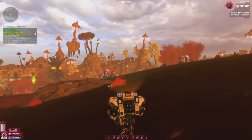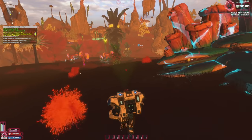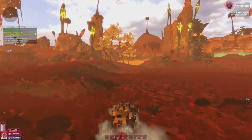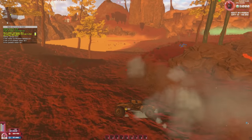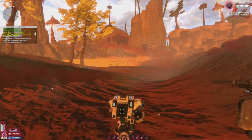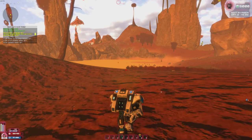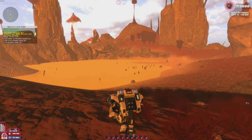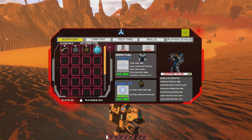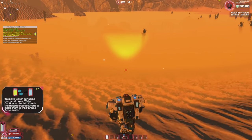I spotted what looks like water — it's yellow though, so on another planet you never know. It kind of looks like a vat of acid but I went in anyway and it's fine. I was able to fill my water container — and this is super early access so expect the unexpected.